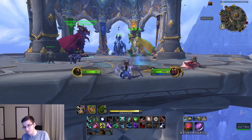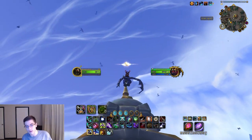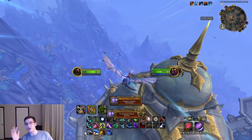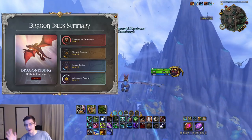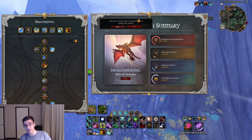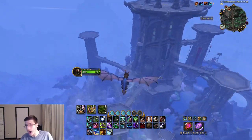Finally, head over to the city of Valdrakken in Thaldraszus, and at the very top of the Seat of the Aspects — where your dragons and Alexstrasza are — that is going to be your final dragon glyph. Pick that up, fully upgrade your dragon riding, and experience one of the best systems Blizzard has ever put in this game. Pure praise for Blizzard for making dragon riding and the dragon glyph system — this was a lot of fun to do.